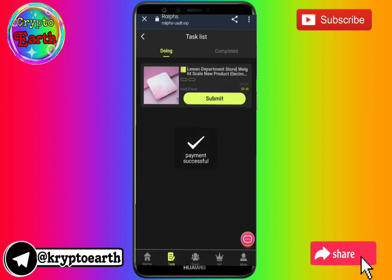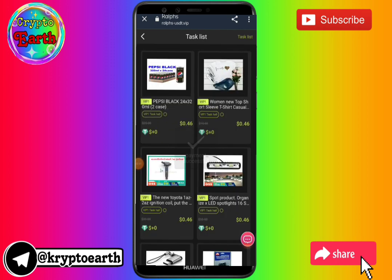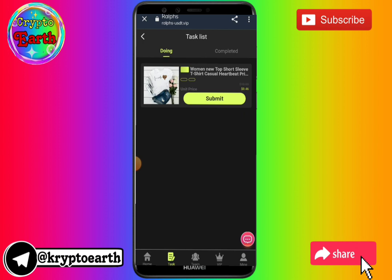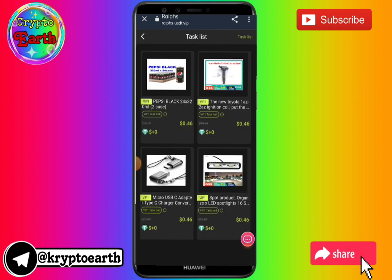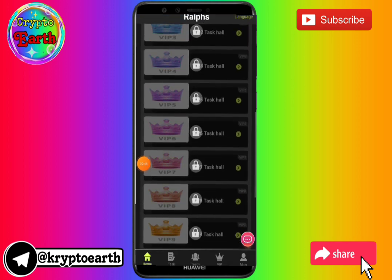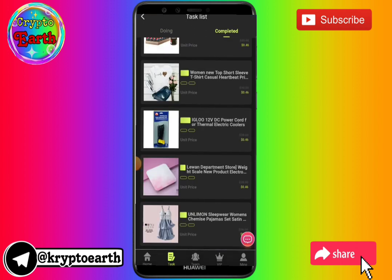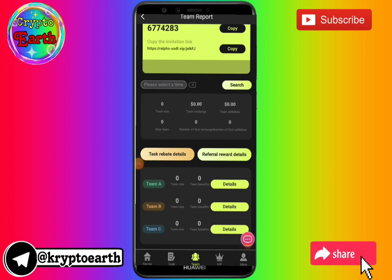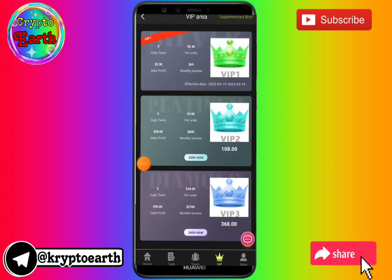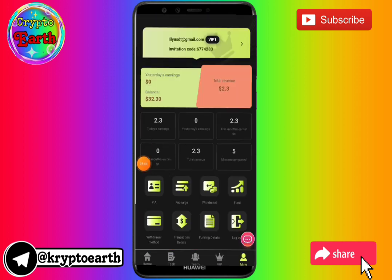You can check all earnings in the VIPs section. To get income, click on Tasks. You will see icons for free mission pack, VIP 0 mission, VIP 1 through VIP 6 missions. I will show you how you will get balance and earn per day. Just click on VIP mission 0 and you will see the task list. Click on receiving and you will get the task.